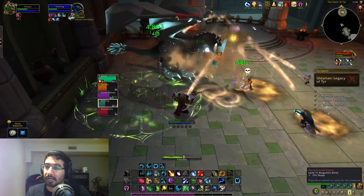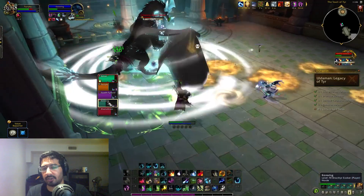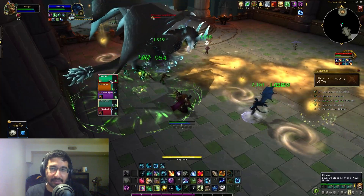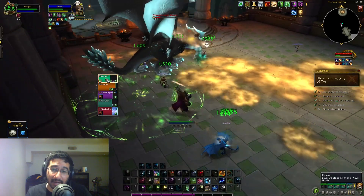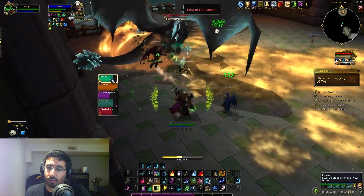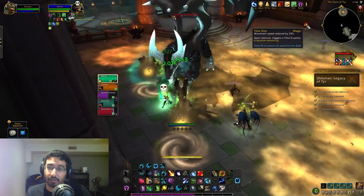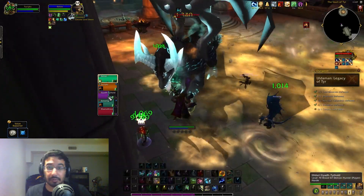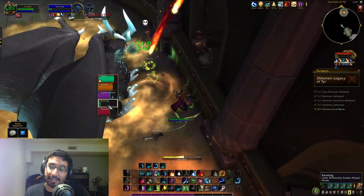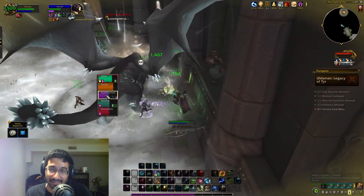Overall, I'm a little bit concerned about some things in Uldaman. I'll hold final judgment until I see what mythic adds to both the bosses and trash, and how it functions overall. But right now the main issues are the lack of checkpoints, the low mob density, and the very linear layout that gives you little choice in what you're pulling. That's it for this video — I'll be posting my video on Neltharos very soon, and I'll have my weekly alpha roundup later this week. Thanks for watching, and I'll see you in the next video.